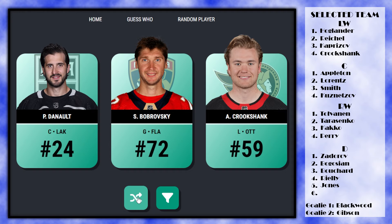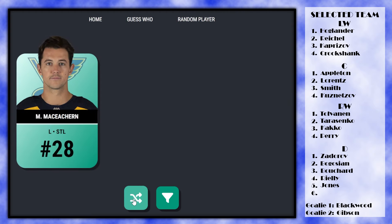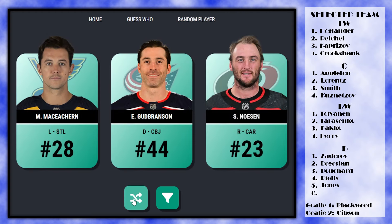Imagine passing up on all those defensemen and then not getting one — but we got Branson with the 20th pick. That is the full draft done. No AHL players — that's pretty impressive. Now let's put the team together, jump over into the NHL side, and see how it looks before we run through a season.